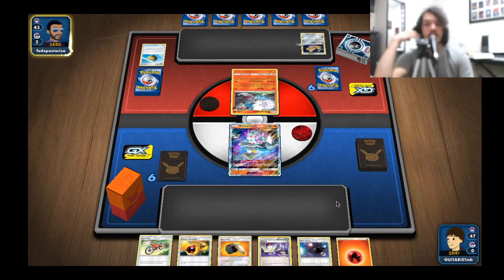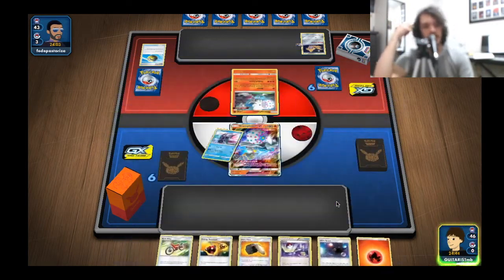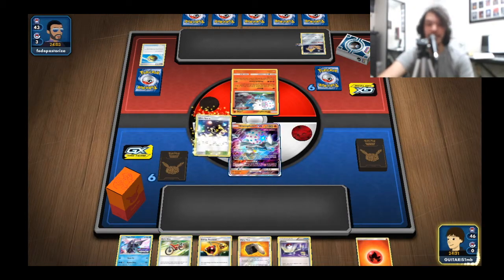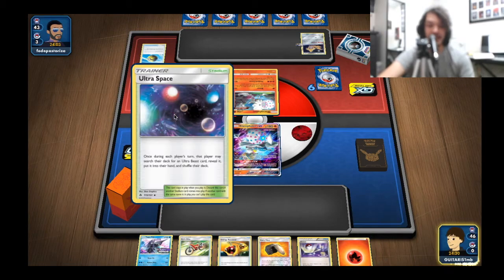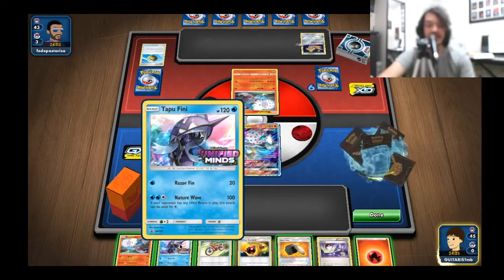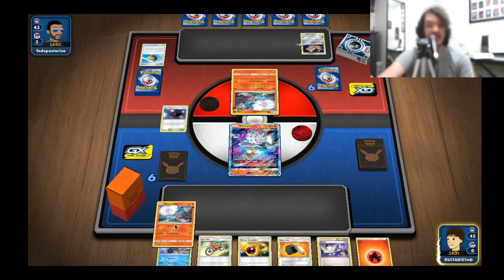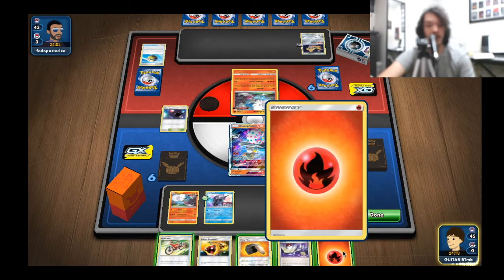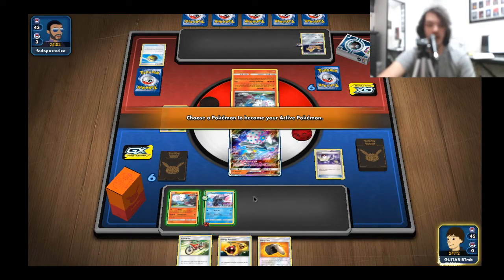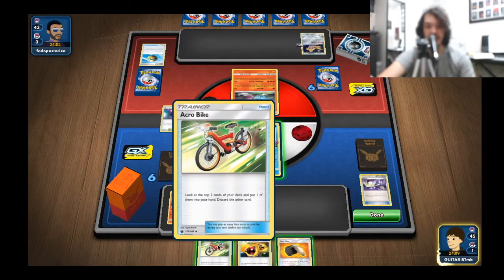Let's see what they do - they can't play their Welder, can't do much else. Let's see what we top-deck. That literally solves my problem - pulling that Tapu Fini! I don't even know the probability of that happening without even looking at my deck yet, but we're going to take advantage. Let's burn through the deck a bit - we got that big guy out here, so let's go ahead and grab Blacephalon. Exactly why Tapu Fini is such an amazing tech! Let's put down Blacephalon and Tapu Fini.